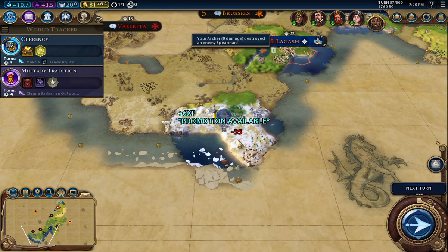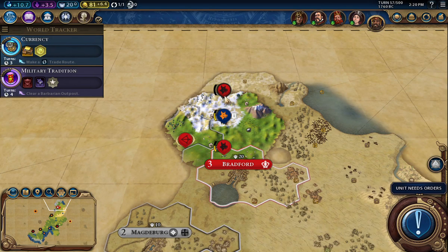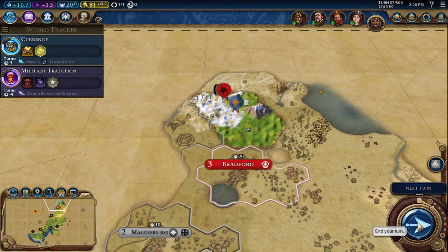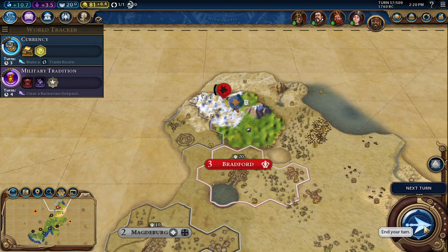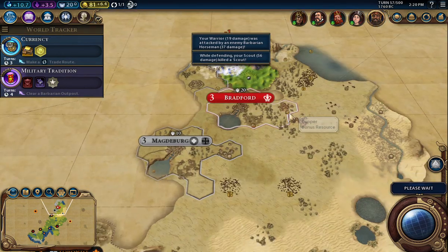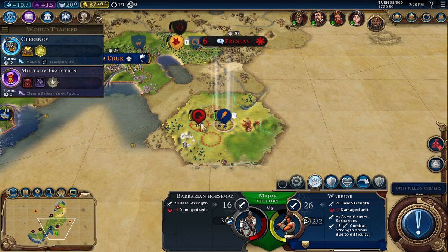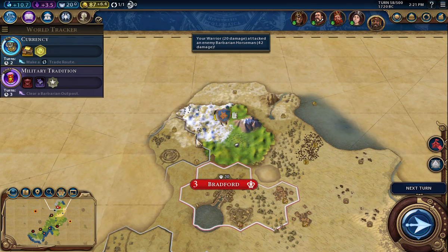Dealing with this one — he's about ready to go. There's a camp over here but I think I will probably let these guys maybe deal with it instead of trying to take the whole thing on with my scout. Next turn. The archer has a promotion — I like volley. Look who showed back up — take them on. I'll fortify the scout until healed. I'm probably content to just run him back home.